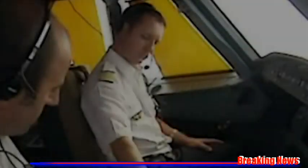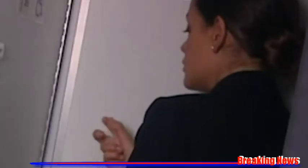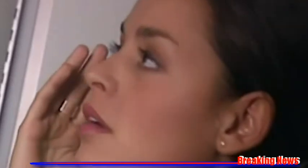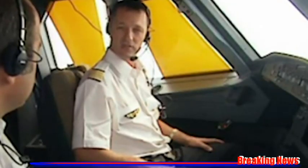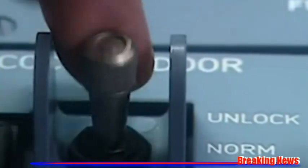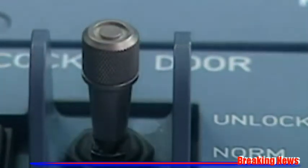But what happens when the purser does not apply the normal procedure for requesting cockpit access? The captain responds: 'I don't think this is the normal procedure. I prefer to lock the door. Do you agree?' The captain moves the toggle switch to the lock position. The open light remains extinguished. On the code pad, the red light is lit, confirming the door is locked.